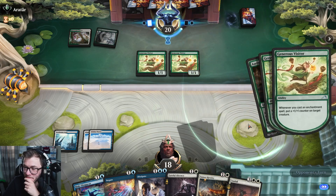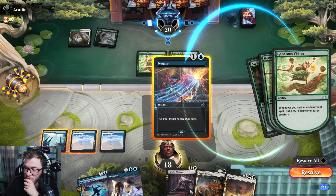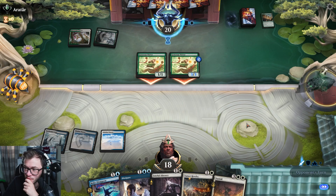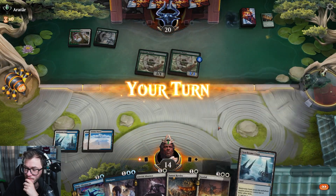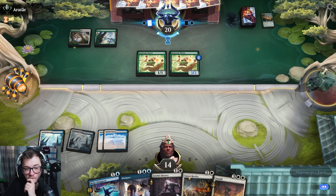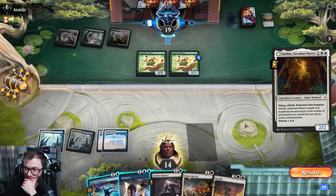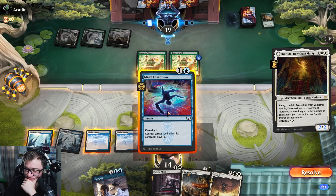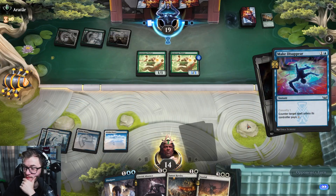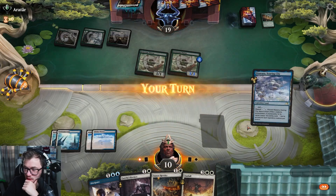Audacity. Going. Okay good — lands. They found their third land. If I draw a land — maybe we just counter it. I think we'll draw a land with Sunfall but I don't want to risk it. Could have Dissipated that actually to get rid of it permanently. Did get a land. I'm actually going to pass — I don't feel massively threatened at the moment.